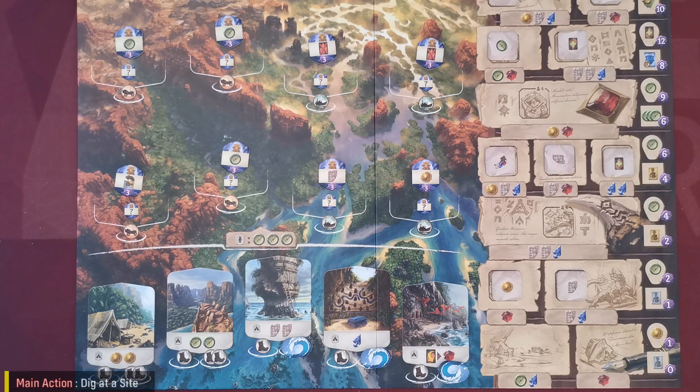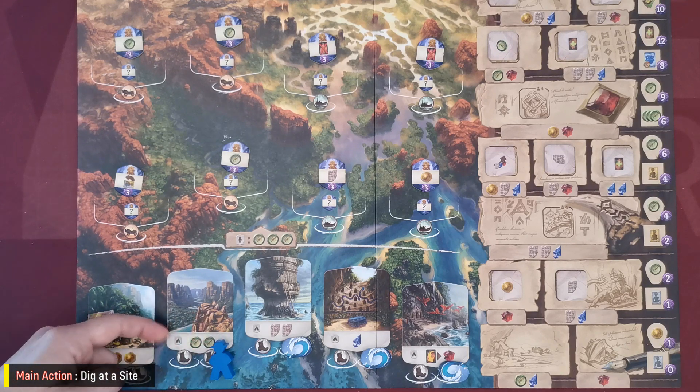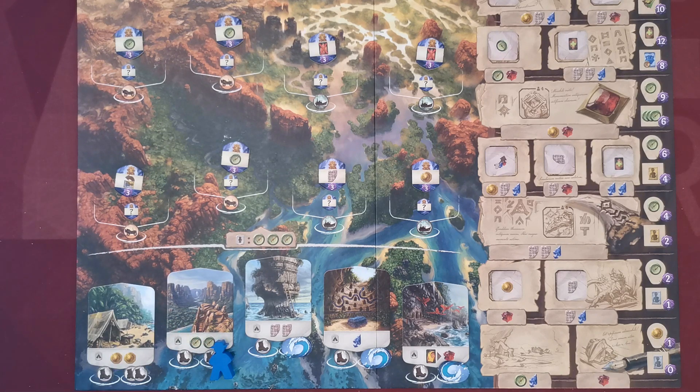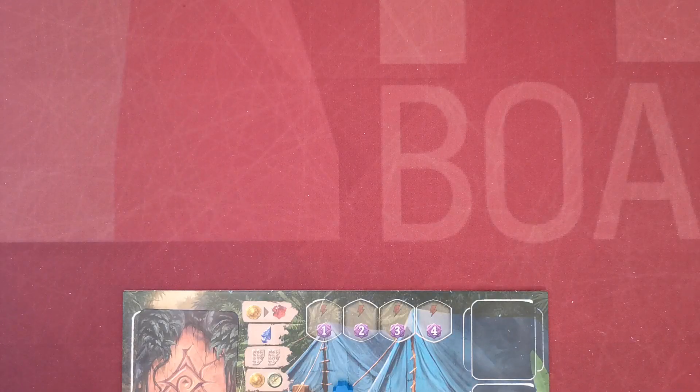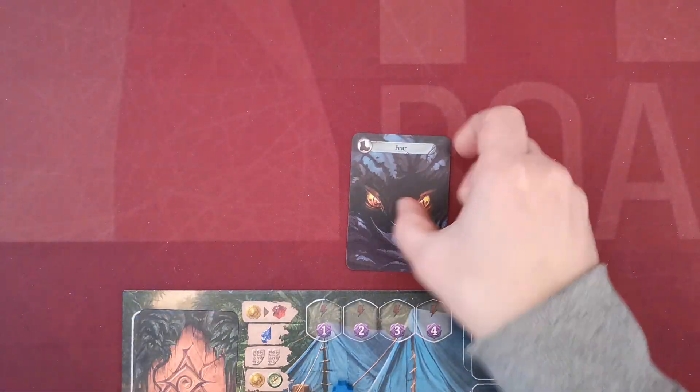Digging at a site involves placing one of the player's available archaeologists from their personal board onto a site space and then receiving the site's bonuses. To perform this action, the player must pay the travel cost depicted on the site.